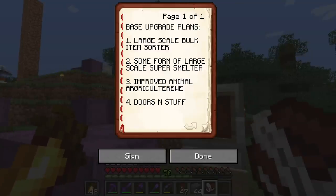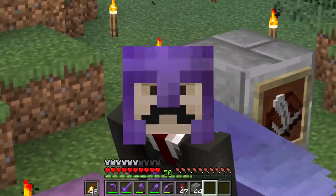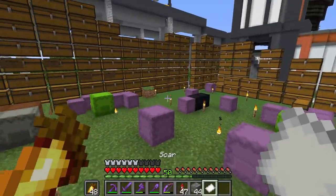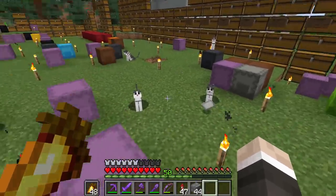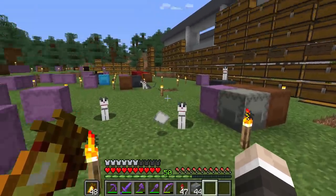In the previous episode we formulated some plans: we need to make a large scale bulk item sorter, a large scale super smelter, improve the animal agriculture, and work on some doors. Now the reason I don't have a particularly long-term plan is because bases can be transferred using deeds — so if I throw this deed to Jelly over here, this little guy currently owns Scar's base.